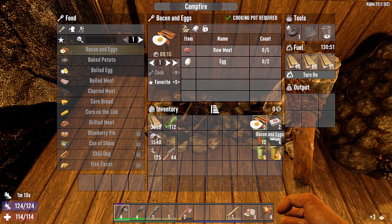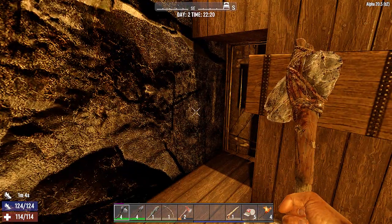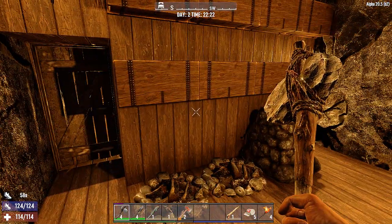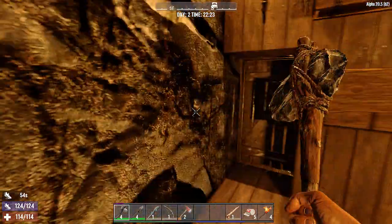Now we've got five bacon and eggs, ten red tea, and still have three goldenrod tea. That should get us through our base expansion. This is really what this episode is — the base expansion.